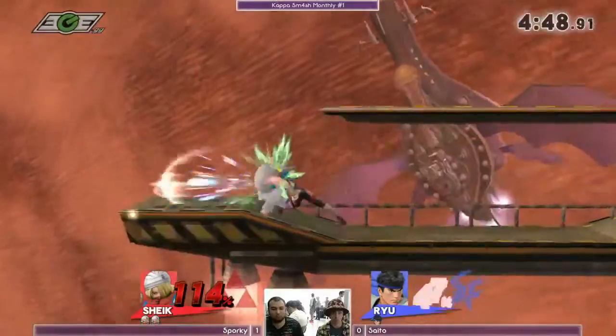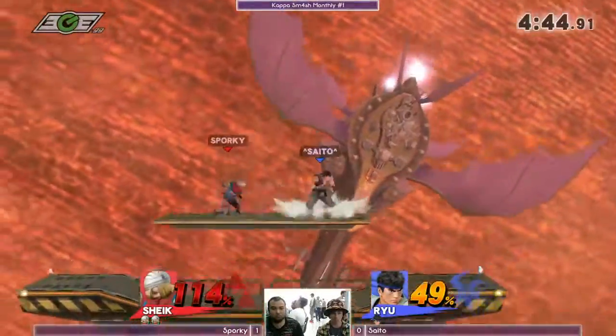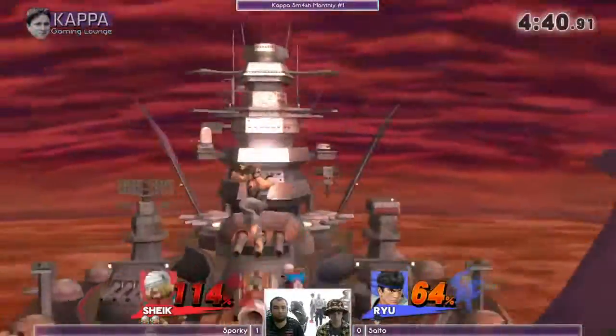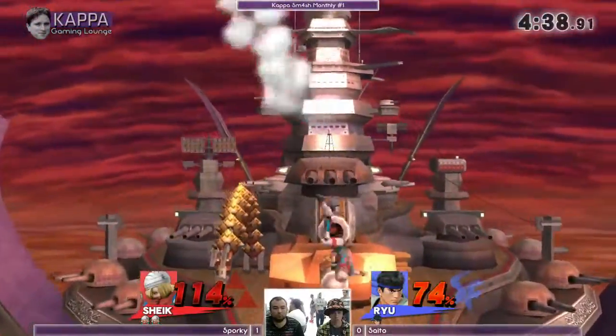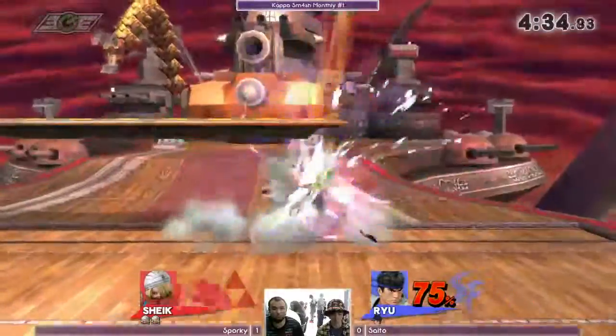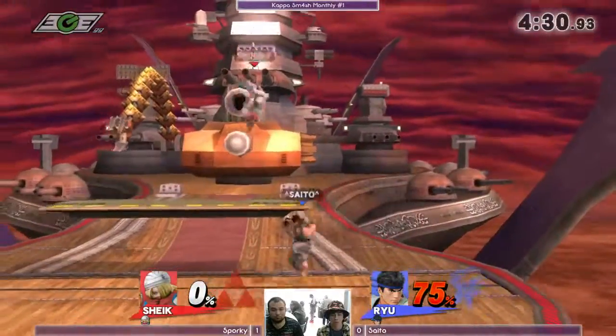Forward smash coming in, getting both hits. Grabs him out of his movement — oh, that was really nice. Up-air, and the up-B, but not connecting. He realized he was going a little too high. I think he might just be trying to scare him with it. Shoryuken will kill, especially at that high percent from Sheik.